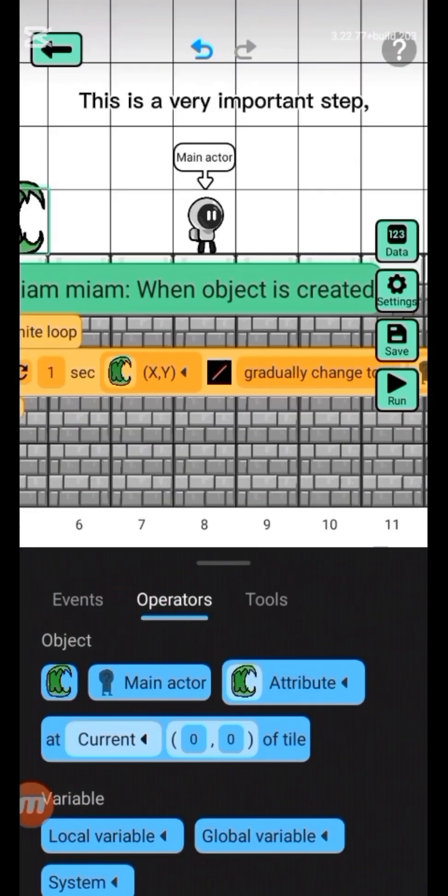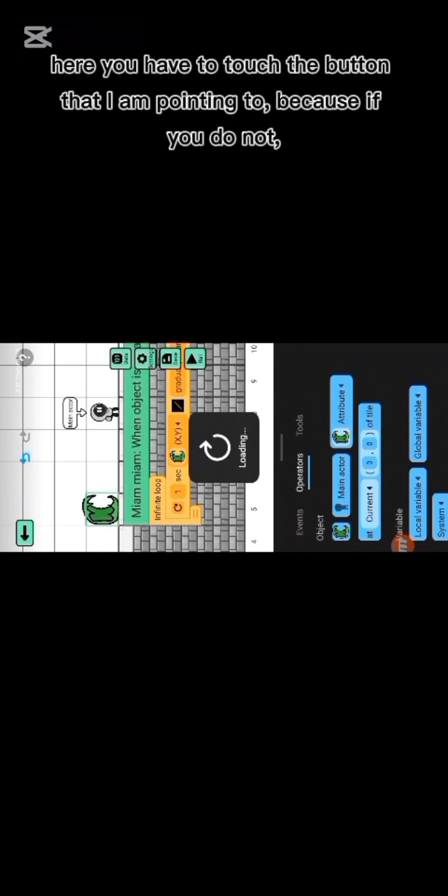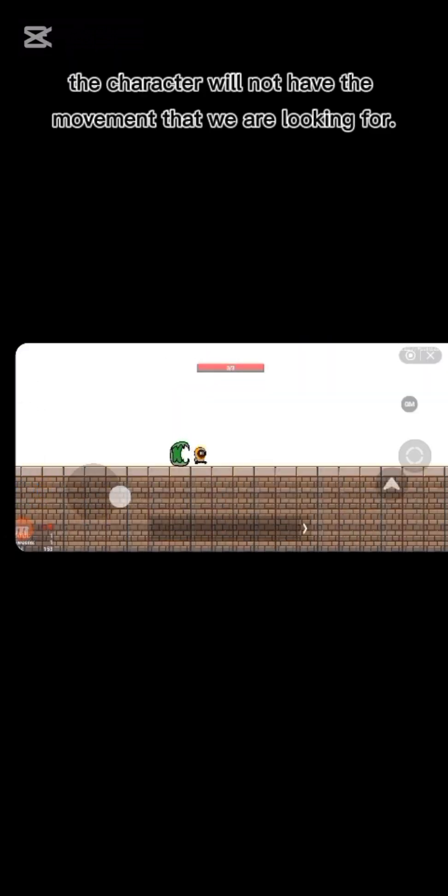This is a very important step. Here you have to touch the button that I am pointing to, because if you do not, the character will not have the movement that we are looking for.